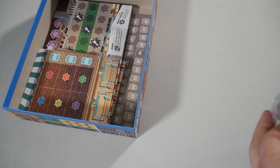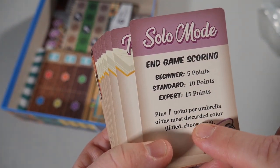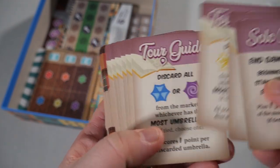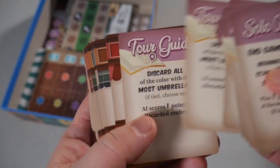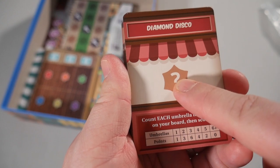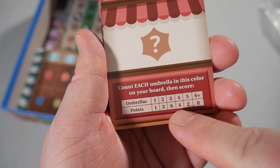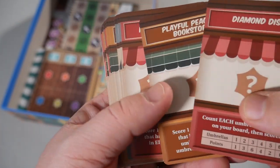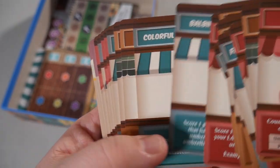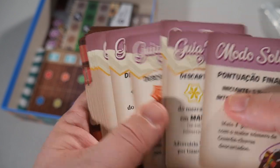Here are the cards in the game. First up you have the solo mode end game scoring card: how many points plus one point per umbrella of the most discarded color; if tied, choose one. Then you have the tour guide cards for solo mode, telling you which ones to discard as you're playing. Next up you have your goal cards which tell you how you're going to score at the end of the game. You put a random color wood piece on them — for instance this one you look at whatever color that is: one umbrella gets one point, two is three, three is six, four is four, five is two, and six or more is nothing. These all have various different scoring mechanisms and different numbers of umbrellas they hold. And then you have the Portuguese version of the cards.